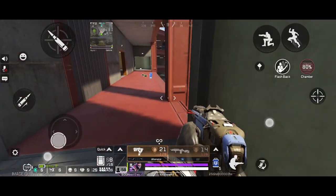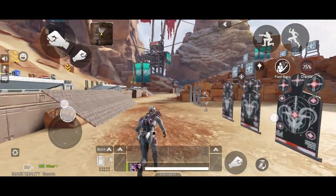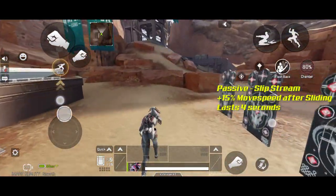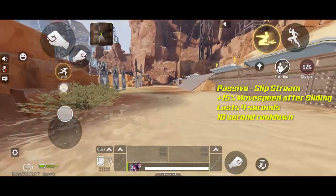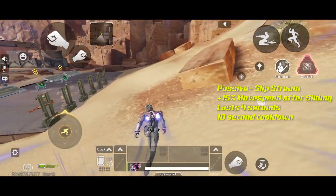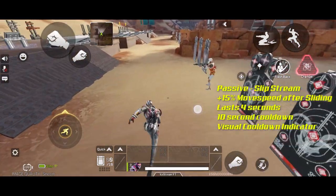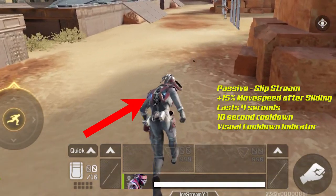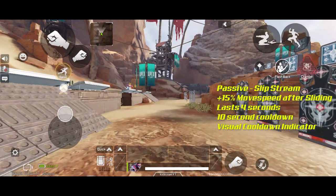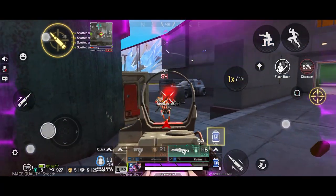Fade is a master of movement. His entire ability set revolves around movement. Starting off with his passive ability, Slipstream. After you slide, you will get a 15% movement speed boost that will last for 4 seconds. This ability has a cooldown though, but only 10 seconds. So basically, every 10 seconds you can get a nice movement speed boost that you can use to either close gaps, dodge bullets, or simply travel around with. Once the cooldown is finished, these flame thingies will pop out if you're playing in TPP, or this animation will take place if you're in FPP, telling you that the skill is ready to use again. This is absolutely amazing for players that really love the movement aspect of Apex Legends Mobile.